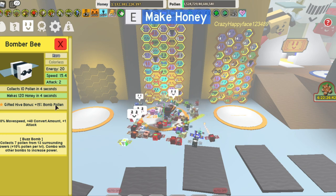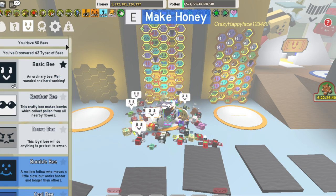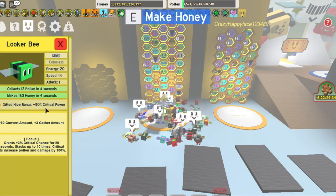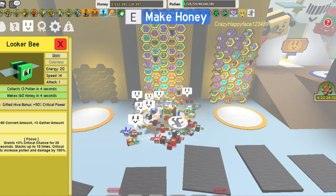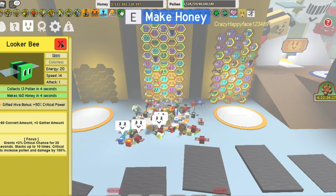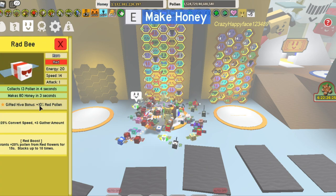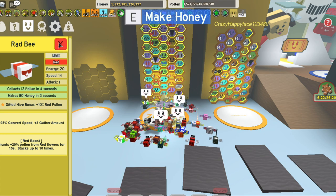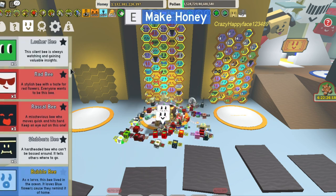You can also get yourself a bomber bee. I personally am not, because bomb pollen can really fill up your bag quickly and I don't always want my bag filled up, but you can get yourself one. You also want a looker bee because it gives critical power and focus. So you definitely want a gifted looker bee no matter what hive you are. You also want a gifted rad bee if you're a red hive because that gives plus 10% red pollen, which is insane.